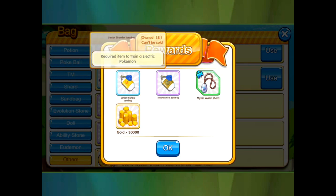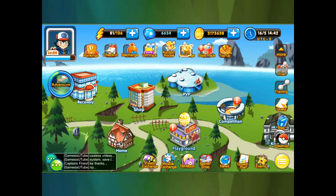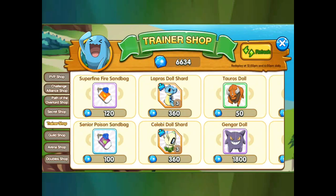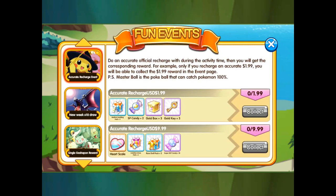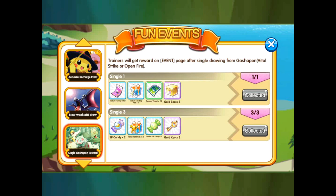It's not a ton, but it is 350 gems worth of stuff. The senior thunder sandbag — the senior ones are 100 each and we got two of them, so that's 200, plus we got a shard and 30,000 gold. It is worth it, especially because you get more rewards beyond just those three boxes.